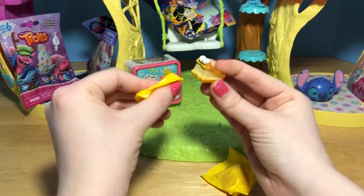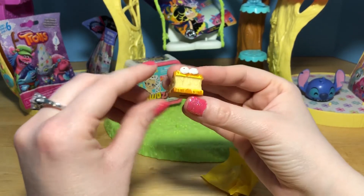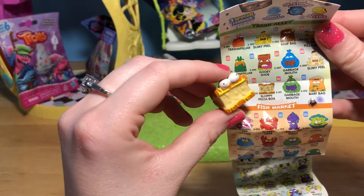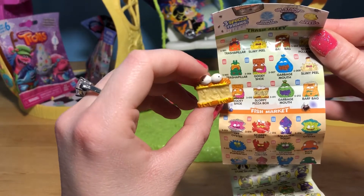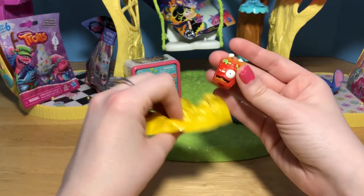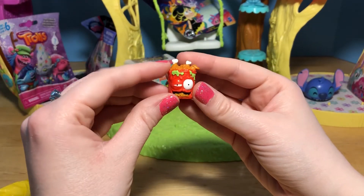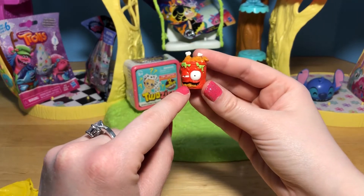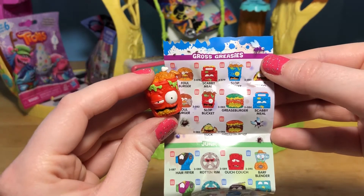I feel something squishy! This looks like a rotten pizza box - I think I remember this one! This is the icky gooey cheese - it's sloppy pizza box from the trash alley! And this looks like a bucket of fried chicken - you can see the little chicken legs sticking up at the top! And I think some of it might be coming out of this red can. This grocery is from the Gross Greasies section - it's a slot bucket!